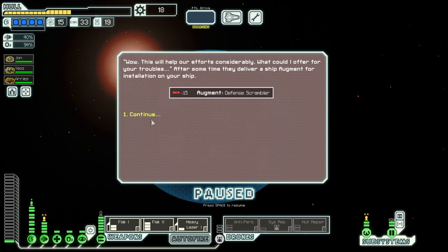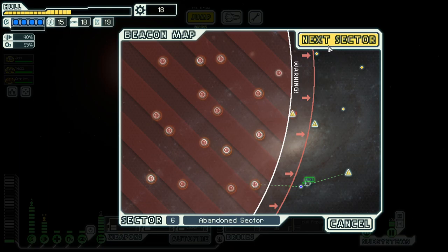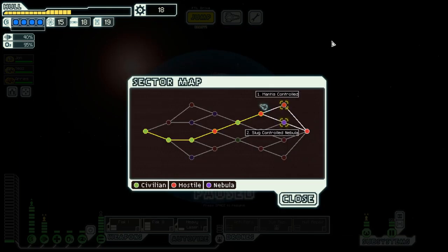Not what I hoped for — I was hoping for a defense drone or at least a combat drone. We can have 15 missiles and we get a defense scrambler, which we'll sell at the next best opportunity. We have a slug-controlled nebula or a Mantis-controlled sector ahead. Seeing that we've stocked up on fuel, we'll go through the nebula. But that's for the next episode — goodbye!